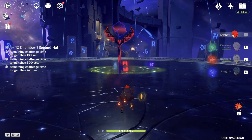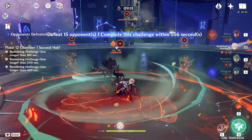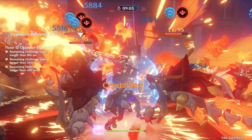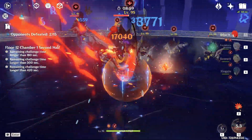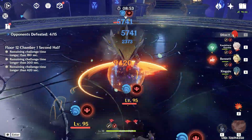Starting with Bennett's skill, Bennett's burst, Kazuha's skill to group them, Tighnari's burst, first skill, second skill, and now Diluc's burst — a lot of damage. Let's focus the big one. A couple of skills, we need to play careful because we are face-tanking everything, and corrosion will do a lot of damage to us.